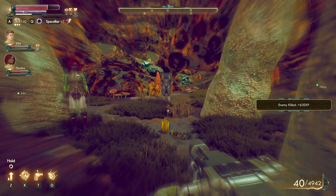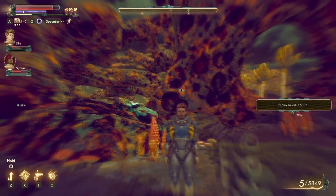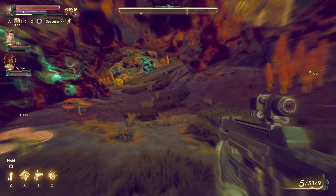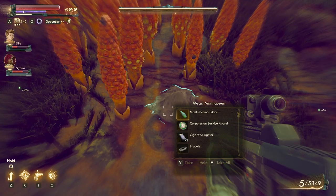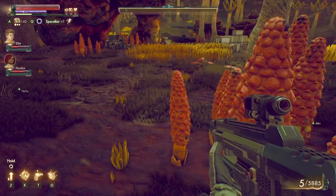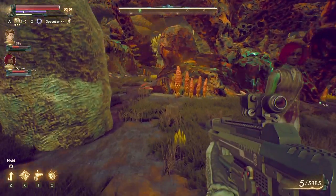Messy, ugly, expensive. I can't get over how funny that looks when they've got stuff over their face. We all survived — it only took two tries. Here's the mega manta queen; she's got a carapace, a gland, a whole bunch of other stuff. Let's move forward and check out this side of Cascadia.